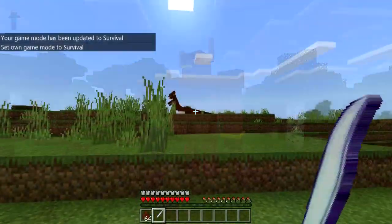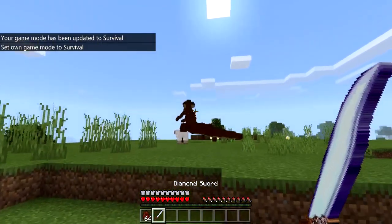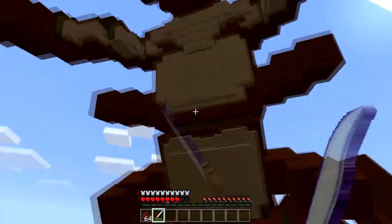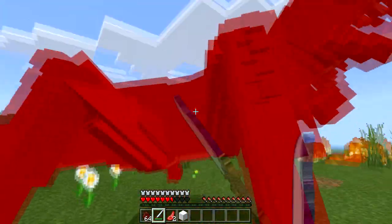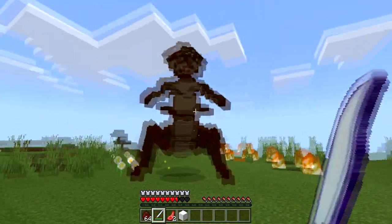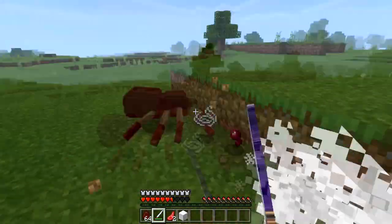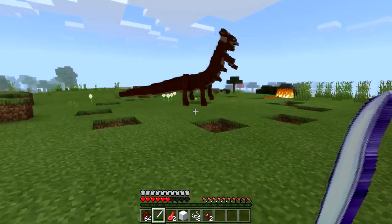This next boss is called the Lava Monster, and he is literally an evil-looking monster. This dude is super powerful — he shoots fire at you, picks up blocks, and summons minions to fight for him as well. He has 400 health. Now there are spiders everywhere — he is definitely a boss. If you guys are looking for something cool and exciting to play with, this is definitely the add-on for you.